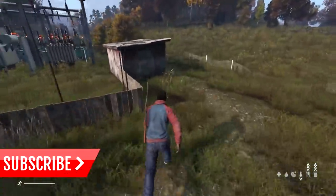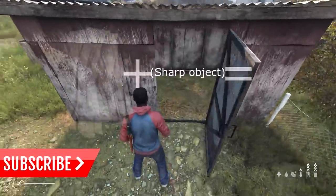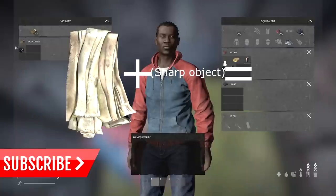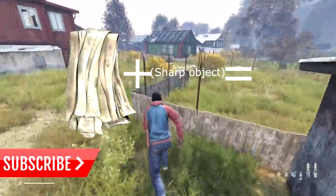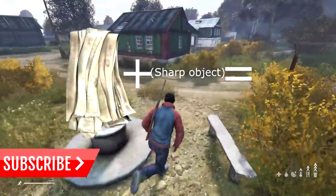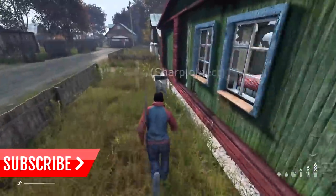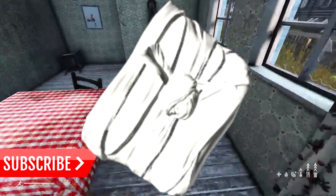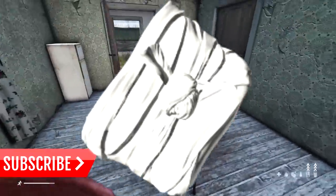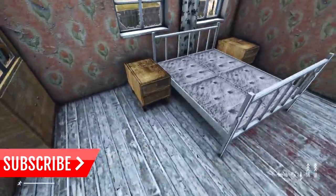The final currently craftable item is the armband. You just need a rag or rags and a sharp object to craft it. This is good if you're in a group and want to recognize each other from a distance. You can also dye them with berries or spray paint, and they're really good for distinguishing who's on whose side.